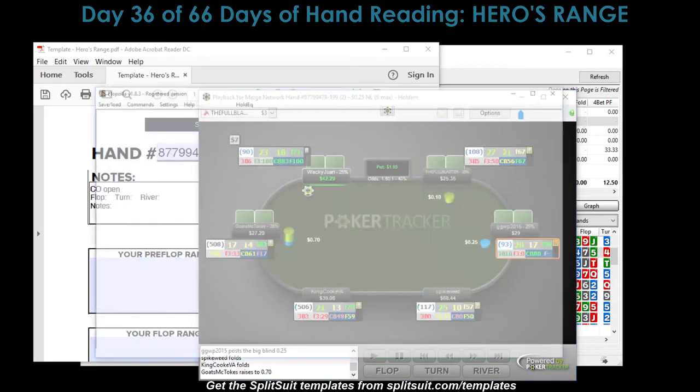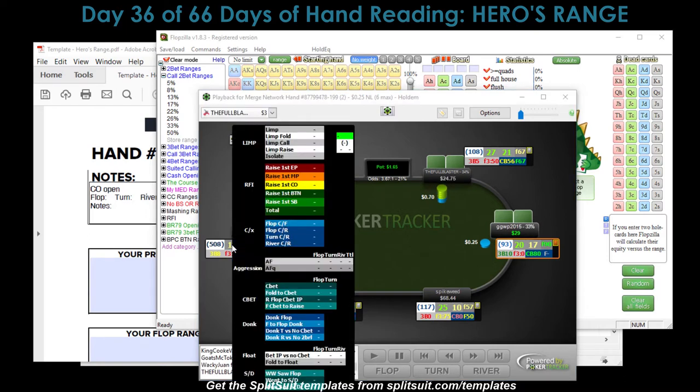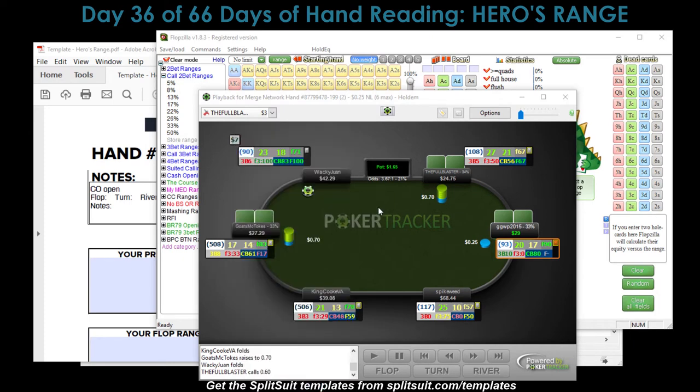We have our other tool, ever-present Flopzilla. In this hand, Goats McTokes - our hero - decides to open in the cutoff. Totally fine, probably a decently wide range. Let's take a look at what his range is raising first in the cutoff. We've got only 11%, so he's a pretty tight raiser. He ends up stealing most of the time from the small blind and the button. In the cutoff at 11%, he plays it pretty much like MP and EP - probably the same range for all three: pocket pairs, some of the best suited connectors, suited broadway, suited aces.